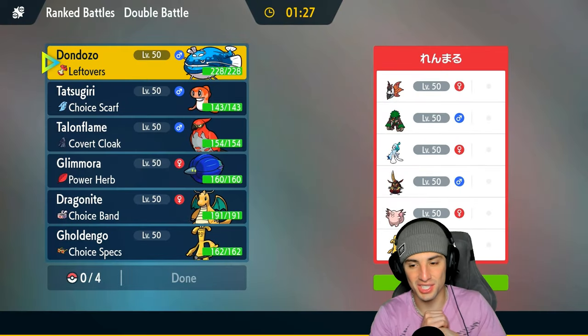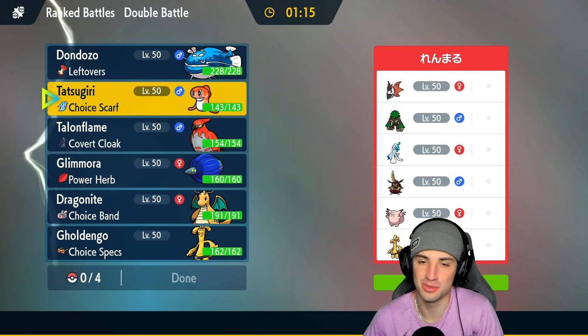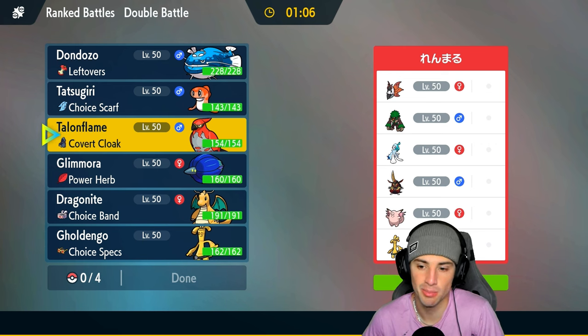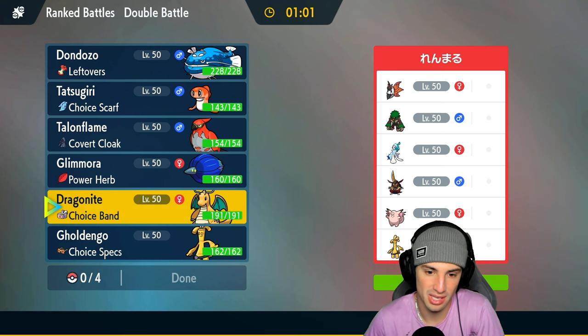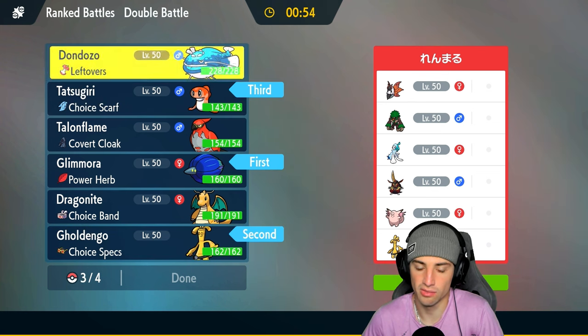Moving on to our second match, looking to go 2-0. We dominated the first match — I wouldn't say dominated, our opponent did play well, but our Pokemon came up clutch wasting out Trick Room and double protecting. Dragonite and Tatsugiri scored a big-time win. Now we're going up against Volcarona, Rillaboom, Primarina, and King's Gambit with Defiant — not really a worry since we don't have Intimidate. They also have Clefable and Goldigo.